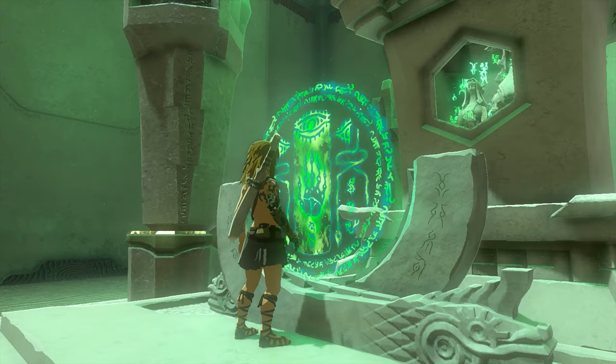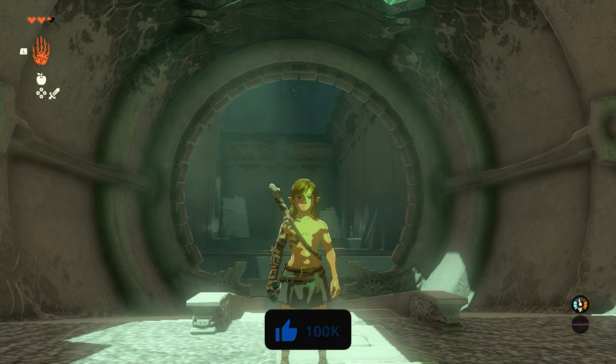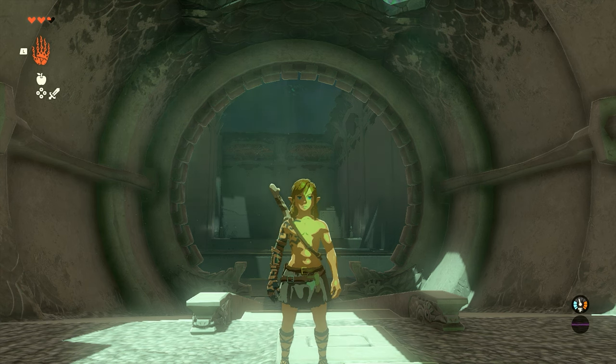Once you make it to the other side, jump off, run up top, and you will have completed the shrine. That's how to complete the Ukko Shrine in Tears of the Kingdom. If you guys have any other questions, make sure to leave them down in the comment section below and we'll see you in the next video.